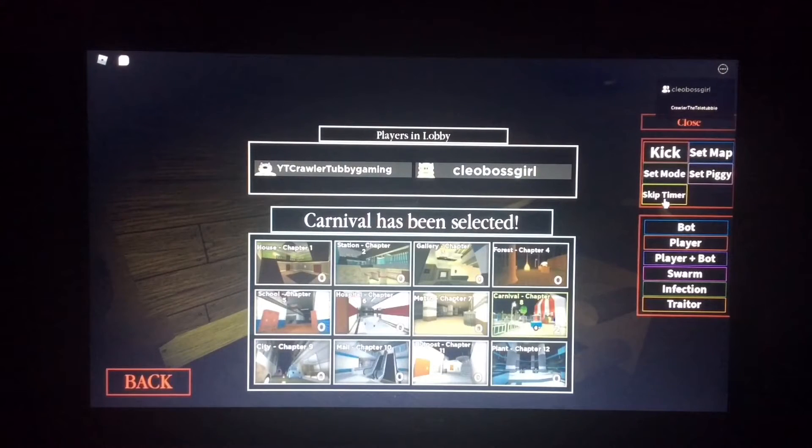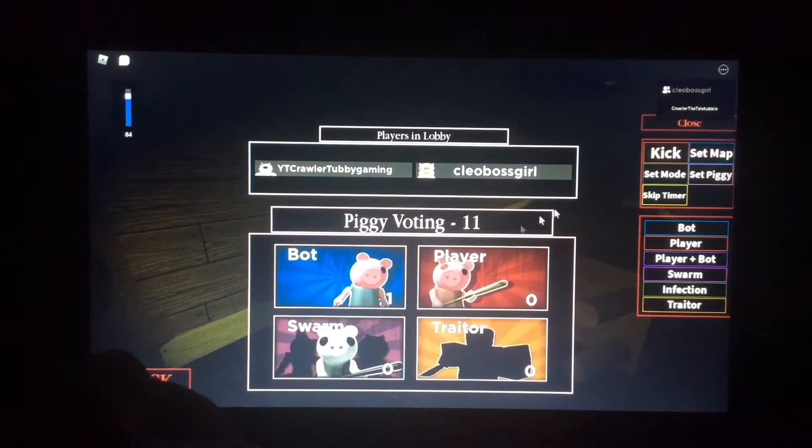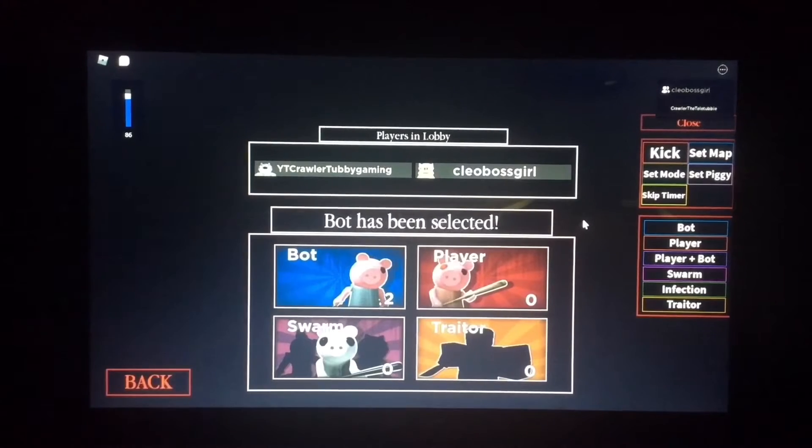I really like Carnival. Getting on the pages in this chapter is pretty easy. Let's do bot — I don't want to do swarm. I'm not looking for a challenge. I'm going to do this fast and furious.